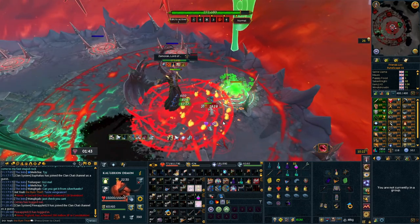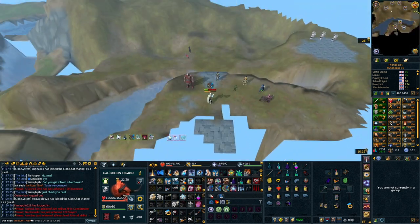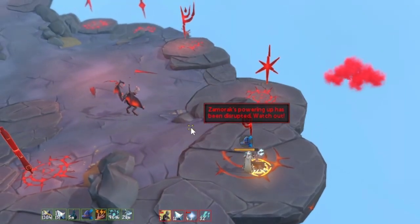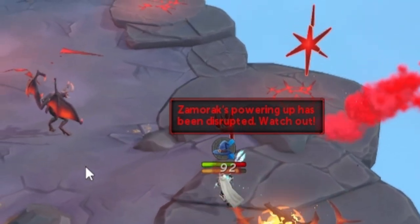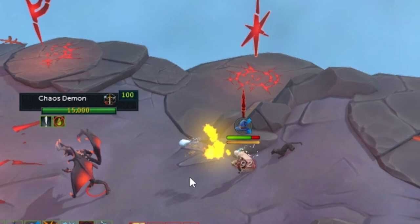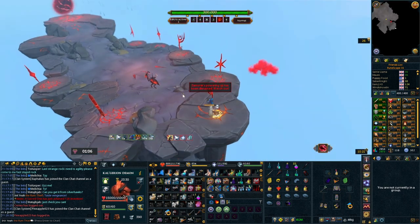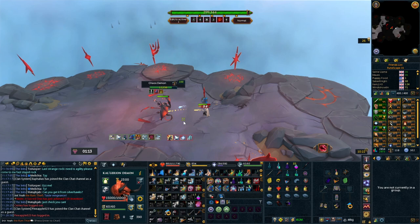One of my friends told me this is what they do at higher enrages to make dealing with it a lot easier. It will take practice — it's all about timing and you need to remember to get Anticipate and Freedom off beforehand. Getting rid of this bomb early is definitely worth your time and effort. Keep in mind this is kind of only for solo — in a duo, trio, or larger group, you would all need to do one stun each and time it perfectly.